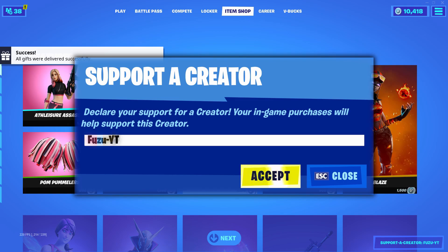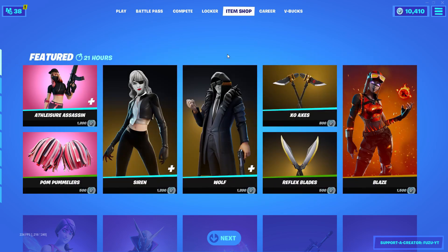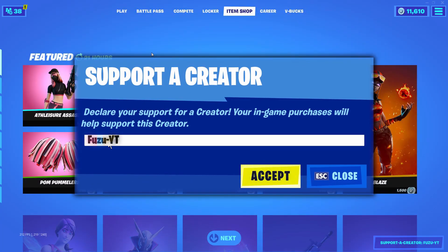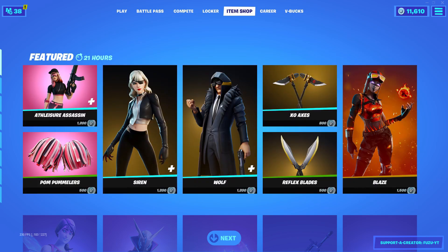In the Fortnite item shop, let me know which cosmetic you want from tonight's item shop. And if you'd like to support me furthermore, please use my code Fuzu-YT in the Fortnite item shop as I am an Epic Partner with Fortnite — hashtag ad. And if you do use my code, comment down below saying 'I used your code' and I'll give your comment a heart.